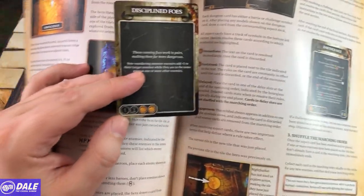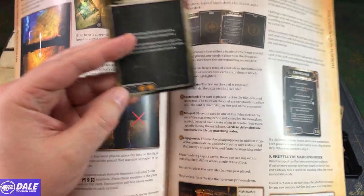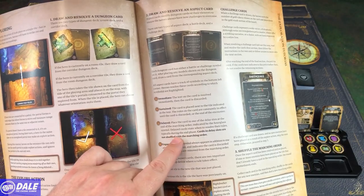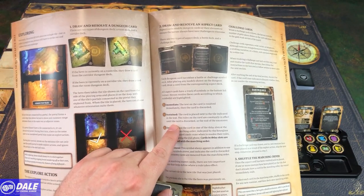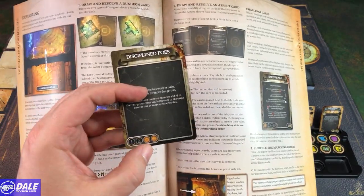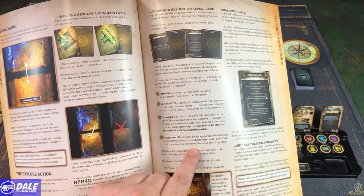I'll put it this direction, putting the brute in the back and the brigand in the front. We see we're going for the battle card — flip this over: 'Discipline Foes — these cunning foes work in pairs making them far more dangerous. Non-wandering monster enemies add plus one to their target number while they are in the same zone as one or more other enemies.' For the symbols on the card: the exclamation point means immediate — the text is resolved immediately then the card is discarded. The hourglass is delayed — place the card in one of the delay slots at the end of the marching order. Then we have sustained — card is placed next to the tile, rules are constantly in effect until discarded. Then engagement — always appears in addition to one of the other symbols and indicates the card is discarded if all enemy cards are removed from the marching order.